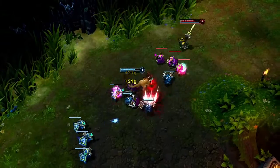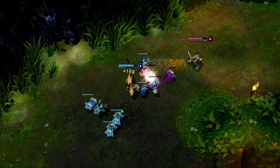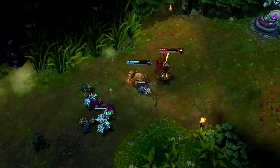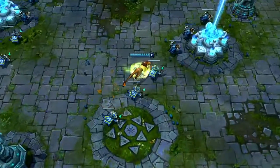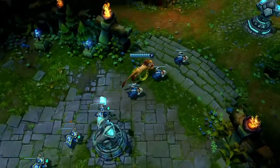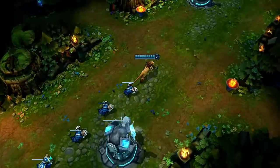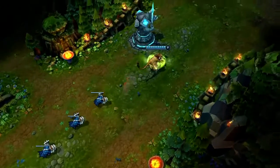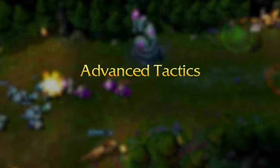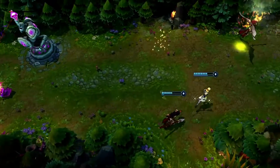Nidalee can output a ton of damage immediately after hitting level 6 for Cougar Form. After Master Yi heads in with Alpha Strike, Swipe into Pounce and Takedown drop him dangerously low. Cougar Form runs faster than Human Form, and Pounce is free. Because of this, always head across the map in Cougar Form while spamming Pounce. And if you have Tear of the Goddess, it will charge incredibly quickly this way. Remember that Pounce can be used to leap over small walls, but always keep track of the cooldown.